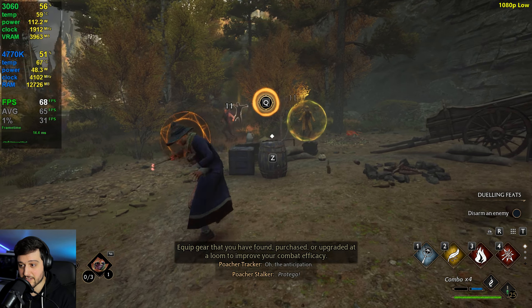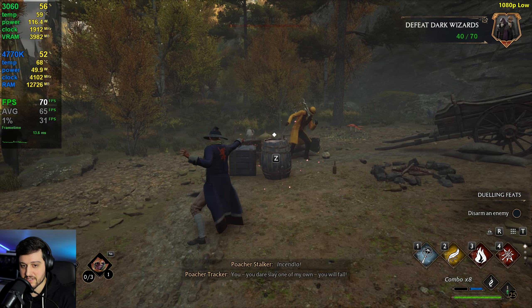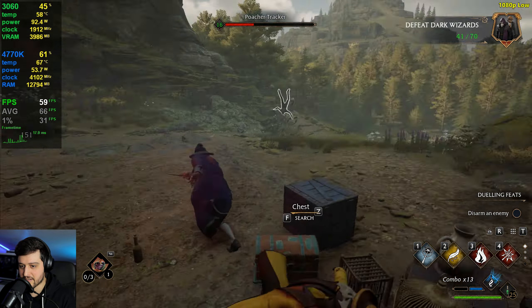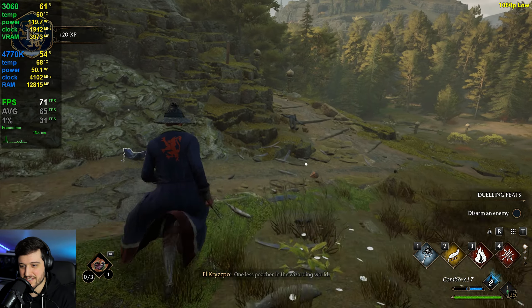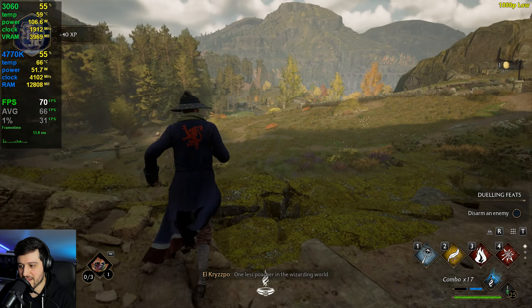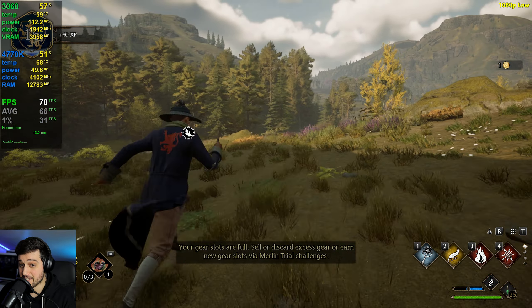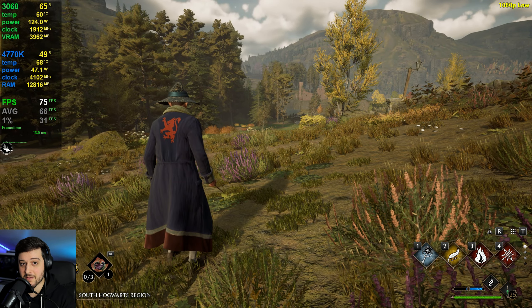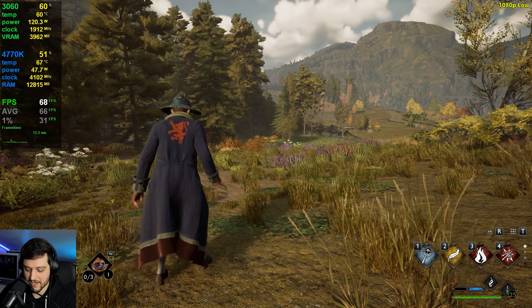So I'm very surprised, at least for now, to see 70 frames per second or 65 there on average. That's really good. Fighting some enemies right here — things are not really dropping by that much. It's still getting around the same FPS and the same overall experience as previously. I think this is still a playable experience, especially in these forest areas and stuff like that.